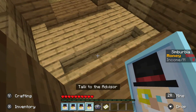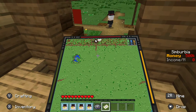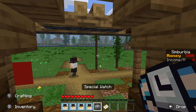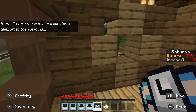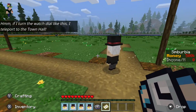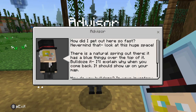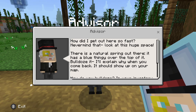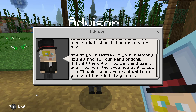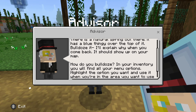Here look like our objectives — talk to the advisor. Special watch and a map. I think that's the map of the plot. So that's how to teleport to the town hall. How did I get out here so fast? Never mind that — look at this huge space! There is a natural spring out there; it has a blue thingy over the top of it. Bulldoze it — and I'll explain why when you come back. It should show up on your map.